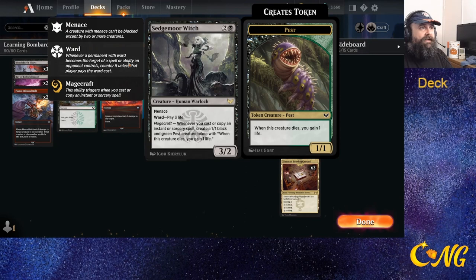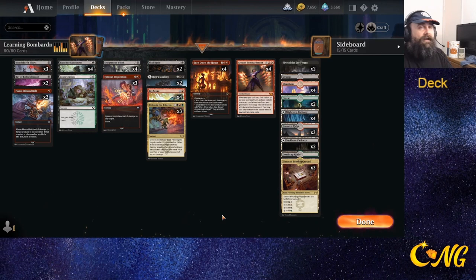It's got a lot of staying power because of the amount of life gain we have from these cards. We have Sedgemoor Witch, which takes advantage of all the spells we play and goes off even more because of Bombardment. It's been a lot of fun.